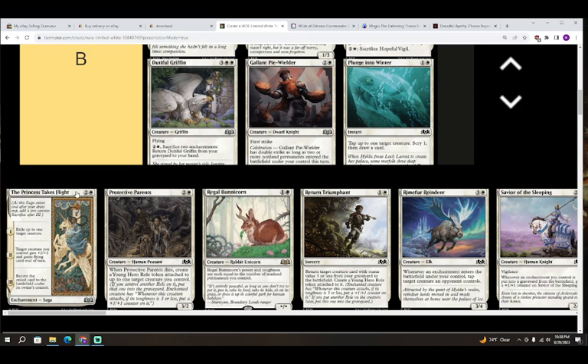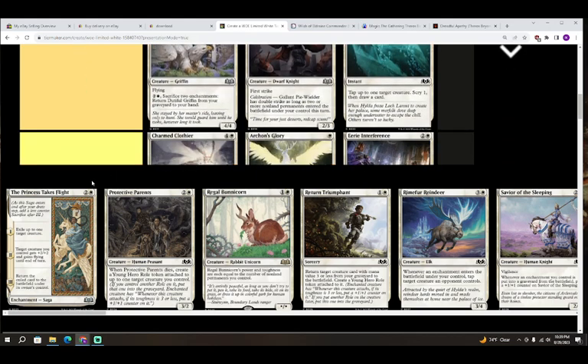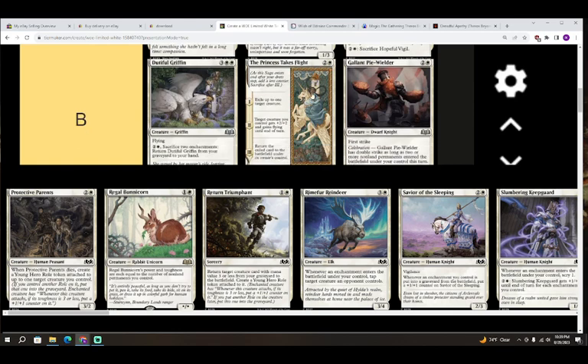Next up we have The Princess Takes Flight — two colorless and white for a saga. Chapter one: exile up to one target creature. Chapter two: target creature you control gets plus two plus two and gains flying until end of turn. Chapter three: return the exiled card to the battlefield under its owner's control. So it's a kind of temporary lockdown. You could also exile one of your own creatures to get an additional ETB trigger, and you can bargain these sagas. I'm going to give this card a B — a reasonably powerful addition.